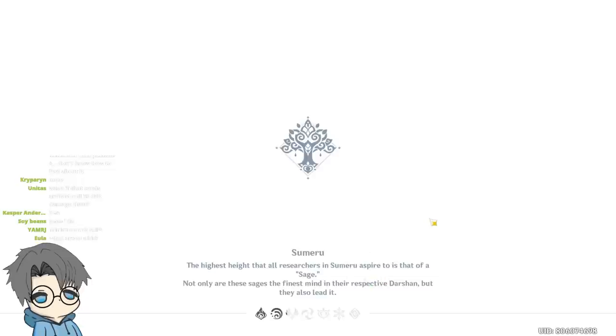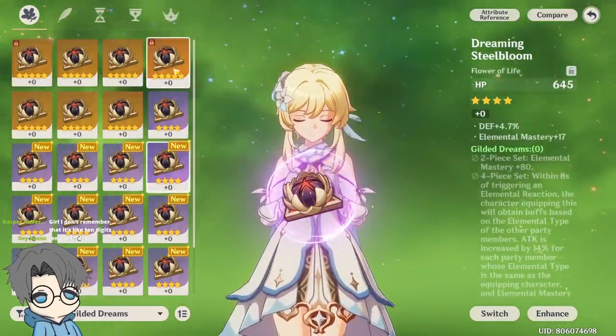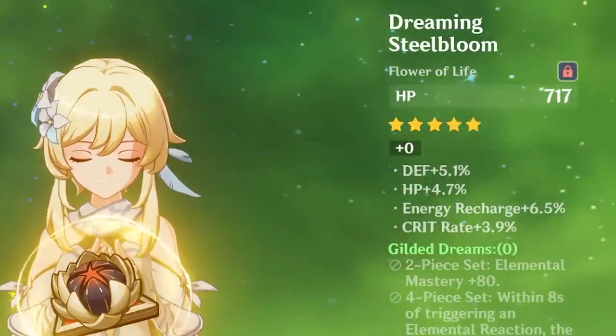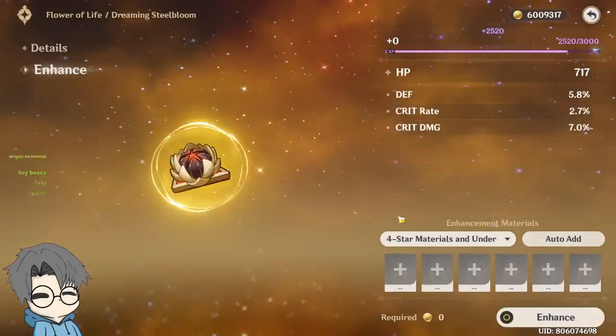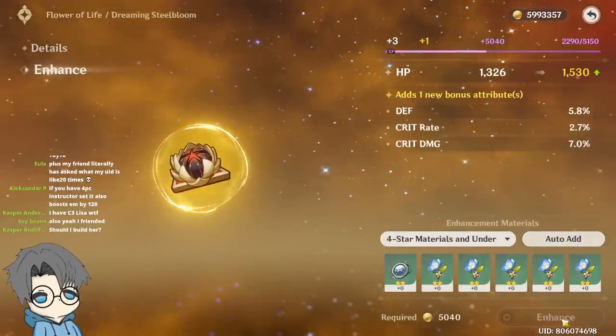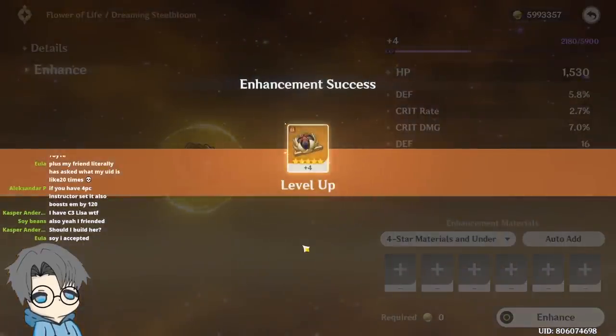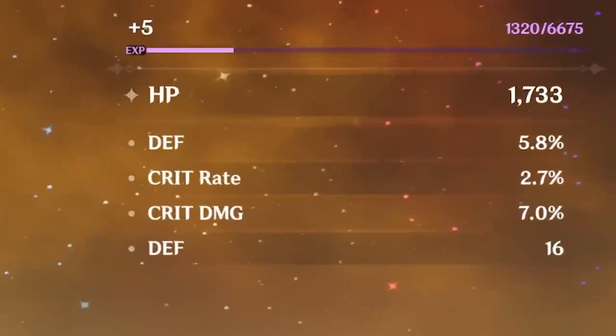Alright, time to actually look at the artifacts. Let's start with a flower — I only locked two pieces. This one's the better piece. Let's see what the fourth stat's gonna be. If it rolls EM, that's the best scenario. Attack would be fine too, but EM would be the best. And of course it's death — this is a 50-50 moment right now.